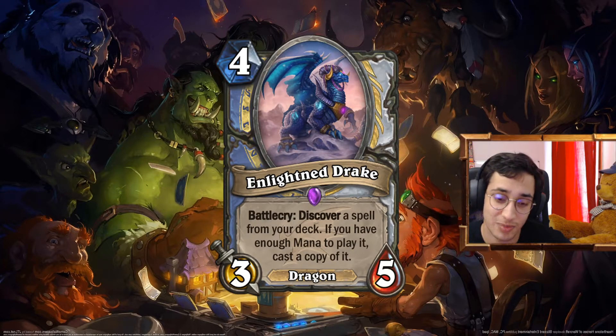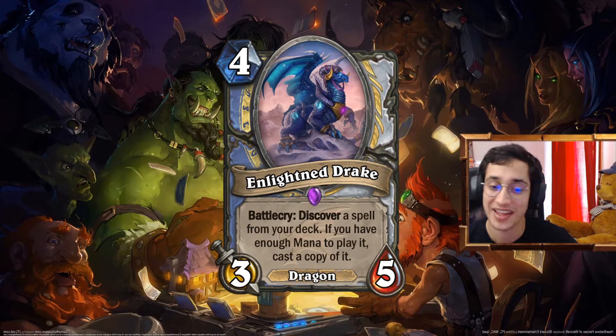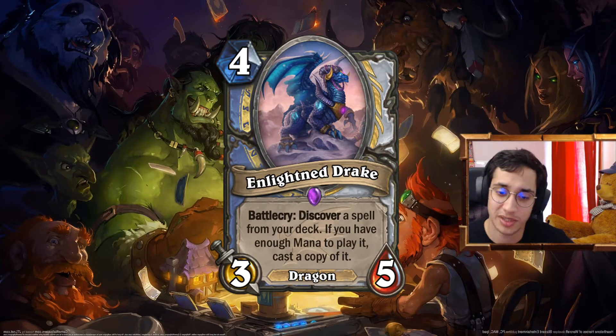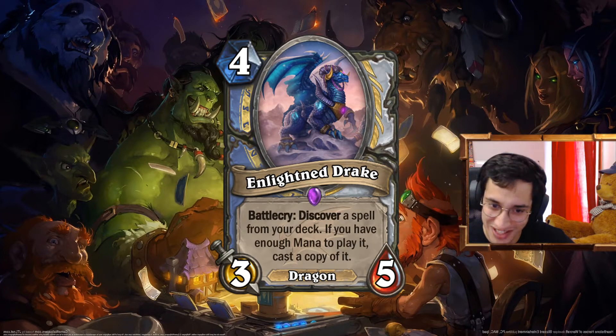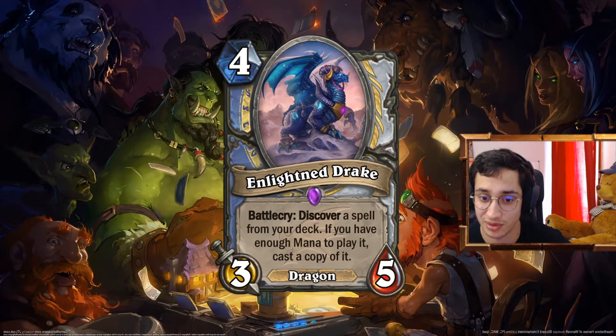I can't believe I'm saying I want Renopriest back. But it's better than what we have now. I know the patch is coming with nerfs and buffs, probably the Warlock ban. Yet I still think this card is pretty good. Raised It is not going to get hit — I know that. But you discover Raised It from this, you cast a copy of Raised It, and this is busted. Absolutely busted. Because you can play the Raised It afterward too. That's really good.